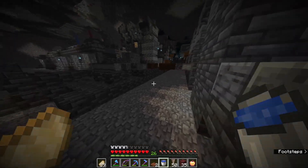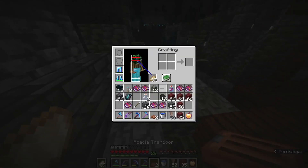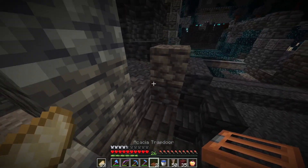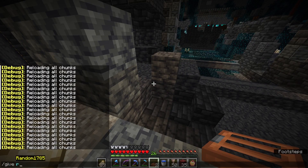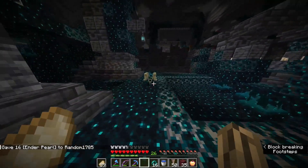But what if it aggroed on you? First of all you're probably going to want pearls — I forgot to put pearls in my inventory but pearls are extremely useful. I'm going to grab some right now. Let's say I trigger one of these things.